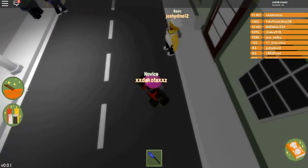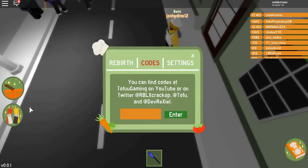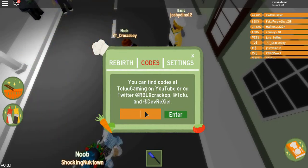So the first thing is the codes. There's only a few codes out right now. One of the codes is 'CrackOP' — has to be a capital C — and that will give you ten thousand cash. It says 'used.' Another one is 'rexile' — that might not be how you spell it, but it's on the Twitter. Use rexile and it gives you I think one thousand or ten thousand cash.